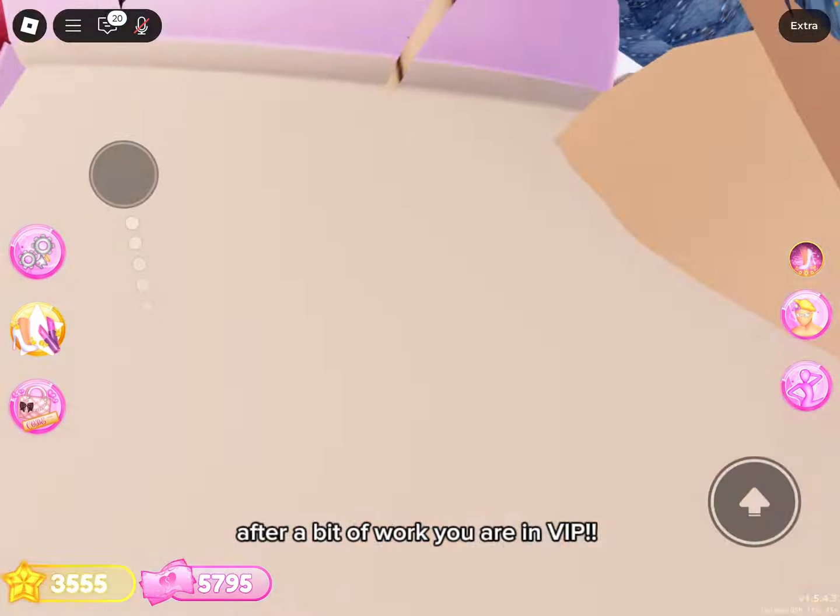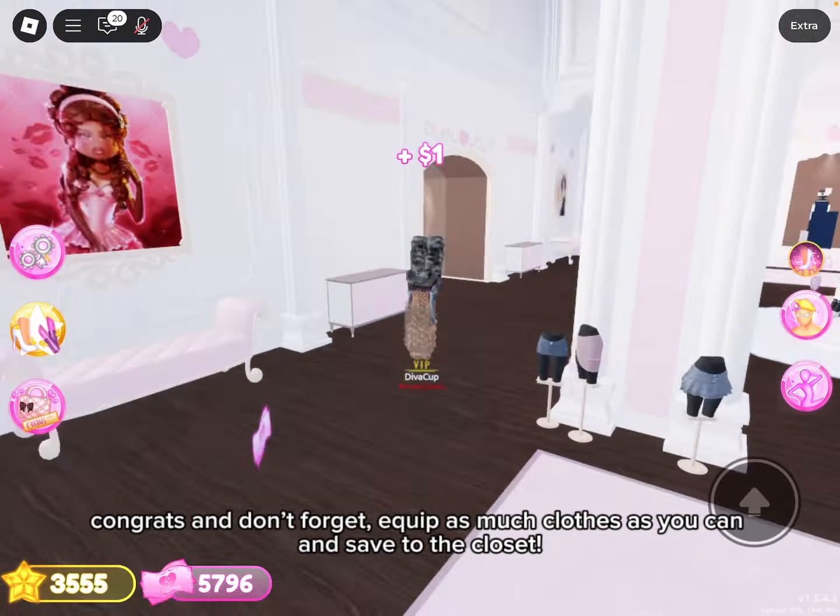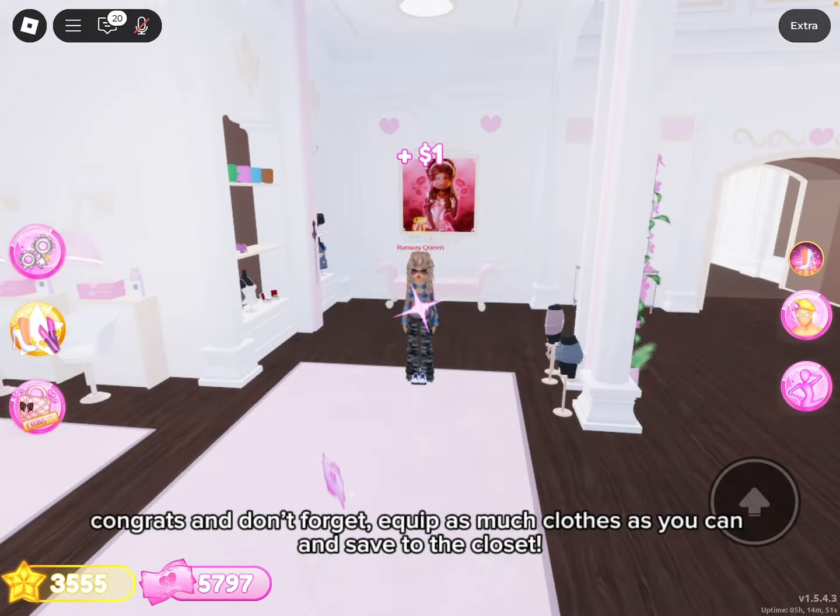Breaking in should be much easier than getting out of the free area. After a bit of work, you are in VIP. Congrats and don't forget — equip as much clothes as you can and save to the closet.